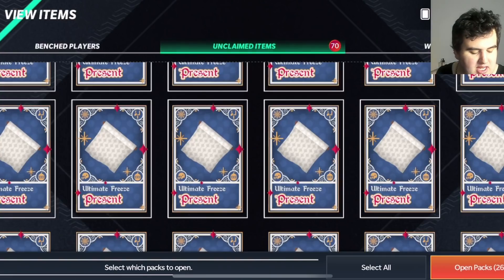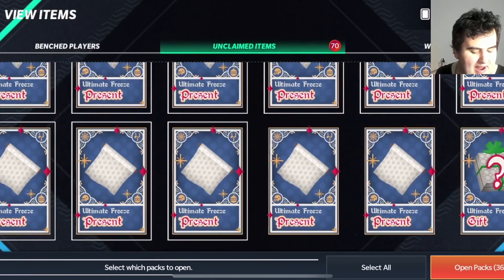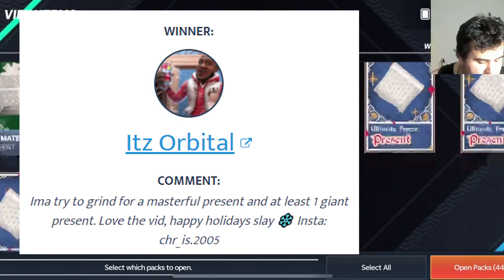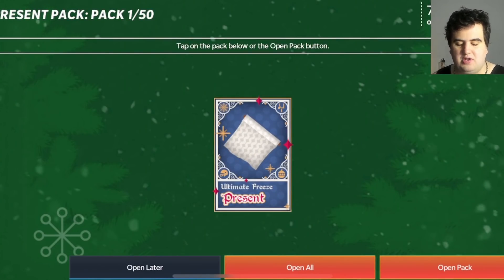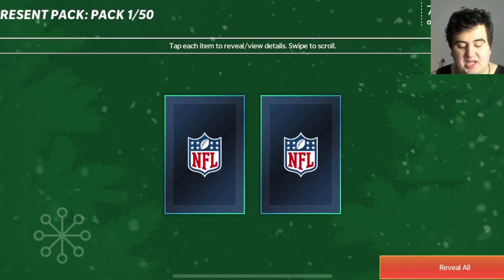We're going to see how many presents we can pull and if we could get to a couple giants by building them after the sets. We have 50 packs exactly, which is pretty awesome. We'll open them up individually, and since it's not a select pack it's going to be random every single time.